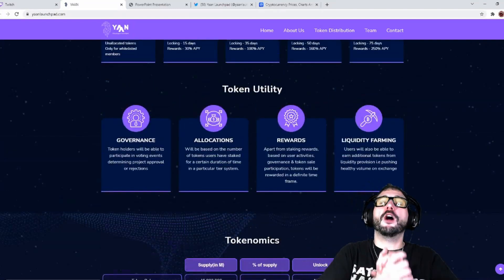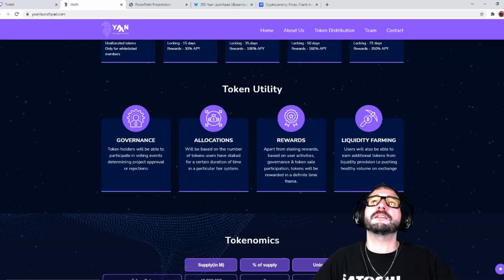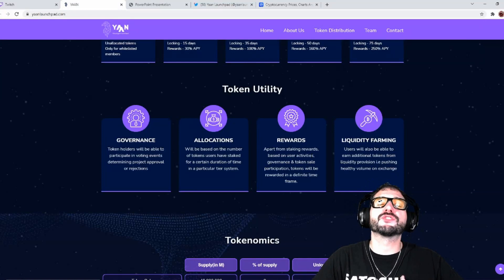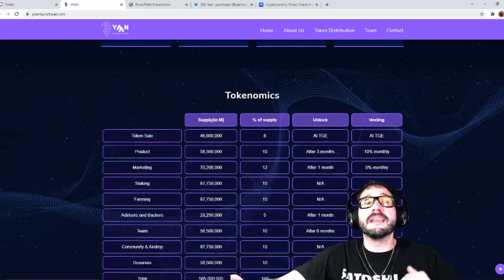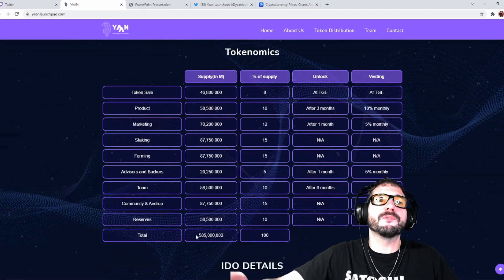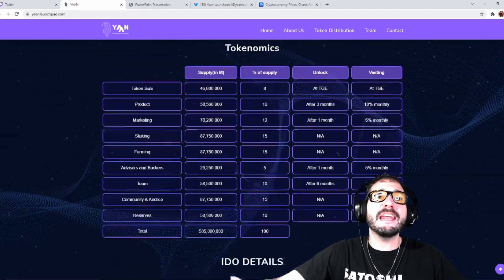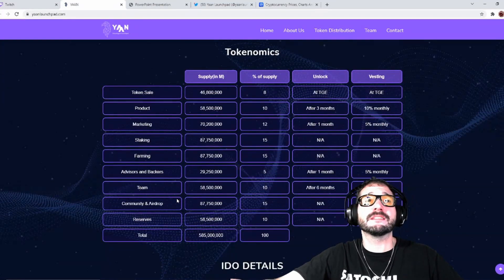So not only is it going to be a launching platform for other tokens to launch, but they also have their own token — the Yawn token — and it's going to serve a huge utility use case around the platform. Here's the tokenomics: you're looking at a total supply of just 585 million tokens.